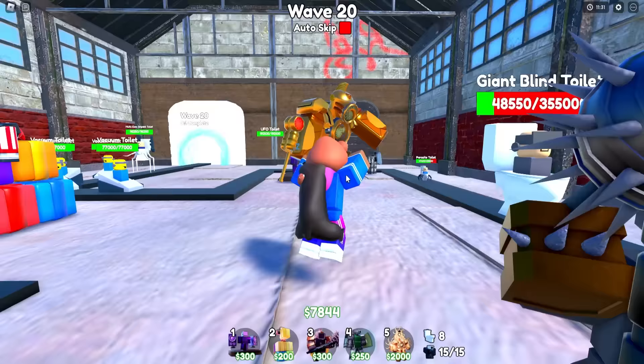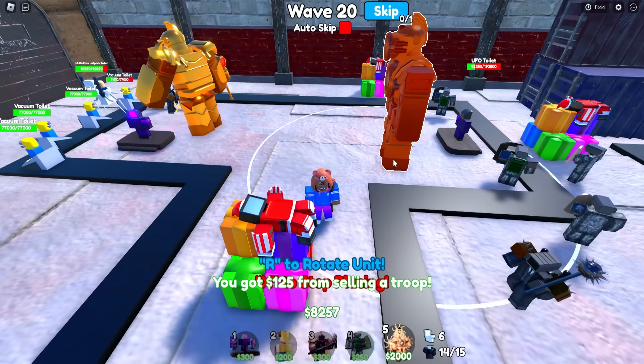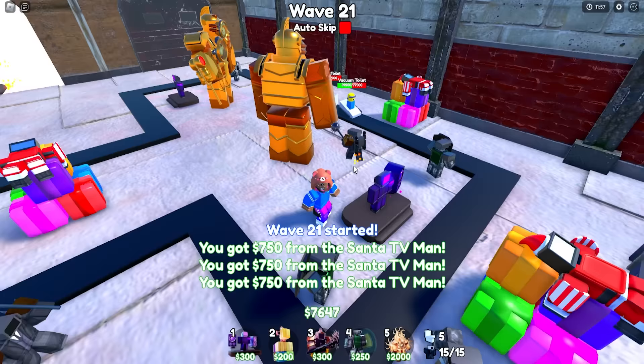I may need to put two down. I'm gonna drop $2,000 — oh, I have too many troops. Let me sell one and place him over here. I just placed him — upgrade, there we go. He's in the vicinity. Now he has 15,000 and 50% cooldown reduction added onto him. Getting this easy and done!